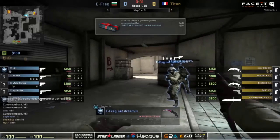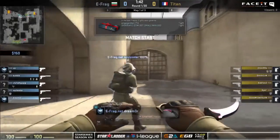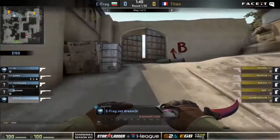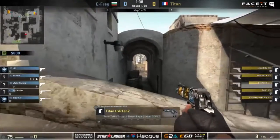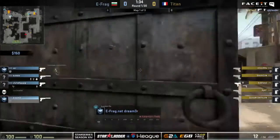This is of course going to be only one of three maps. After this one we're jumping over to Cache — this is the pick from Titan, by the way, here on Dust2. Second map, Efrag's pick is going to be over on Cache, before our third and final map if we do need to play it, which is going to be over on Train.